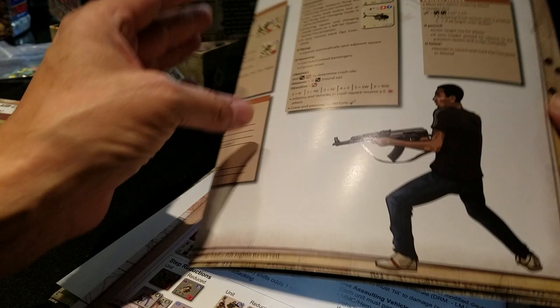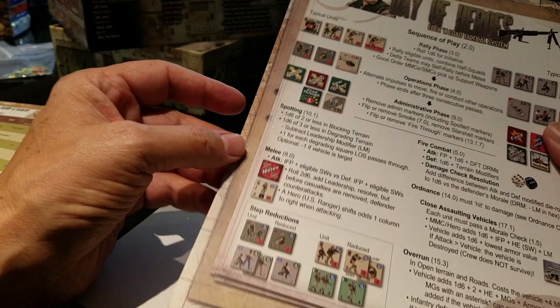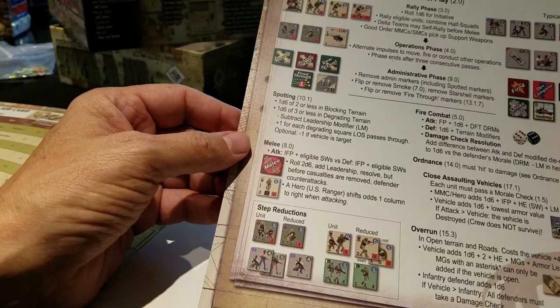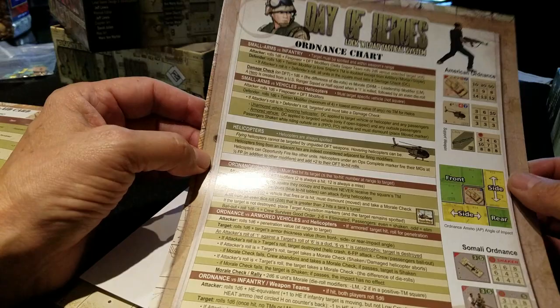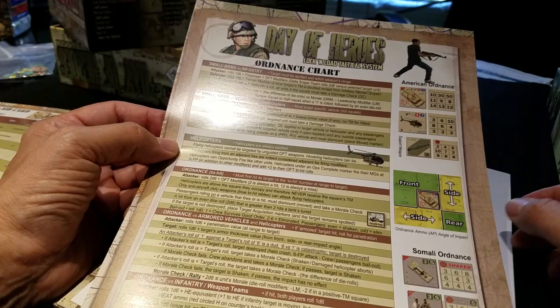There are a couple of extra charts - reference cards - that they've now started doing. You can use them or not; if you don't want to use them you just put them in the box. A little sequence of play action which is always good. One thing that can be tricky with Lock and Load is tracking which units are reduced to what and what they drop down to when they take a step loss, so this is a nice little reference to have. The ordnance chart shows you basically how to shoot, blow up, and kill pretty much everything. There's also a reminder on how square movement works.